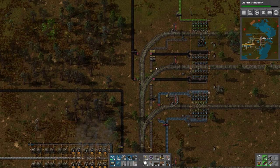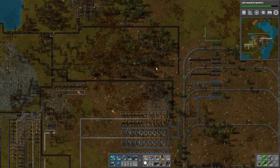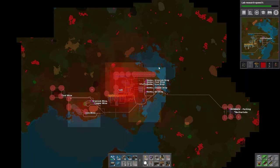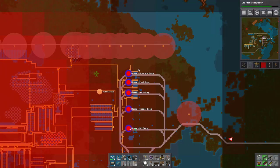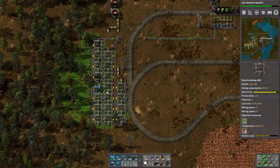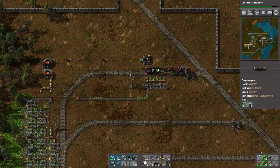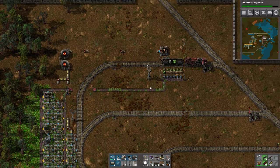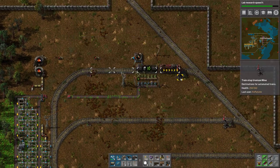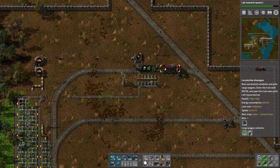Hello everybody and welcome back to Getting Wrecked and Factorio. So last time we set up a pretty ineffective uranium drop-off here and some mining situation back here. We have barrels with acid getting here to power these drills and bring back uranium.